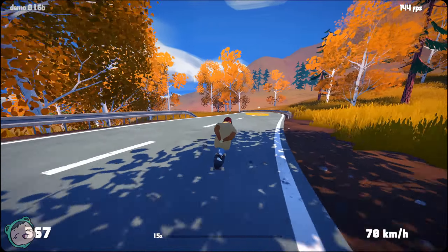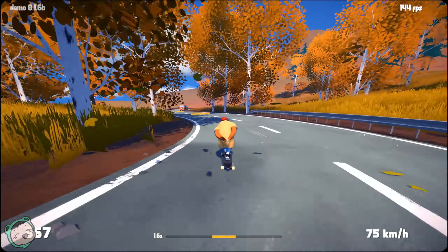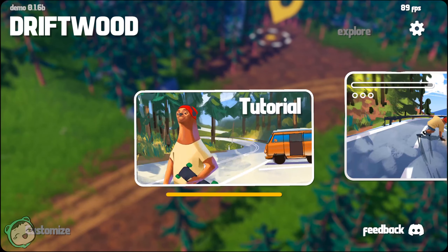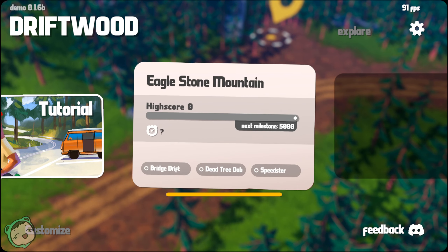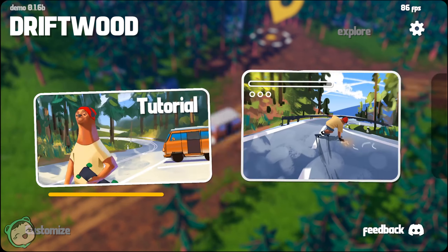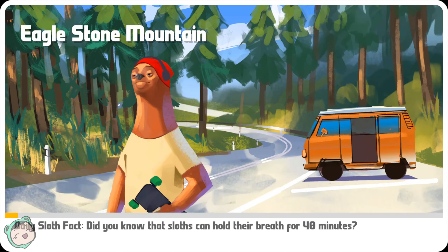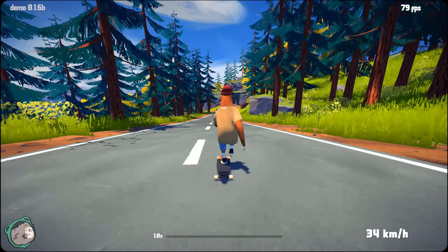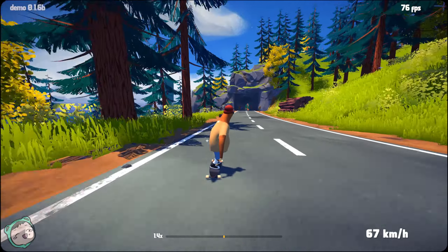Let's actually try this one more time. Now that I know we can lean and try to get more speed that way. I hit some gravel — that didn't help. Let's go back to the main menu. That was the tutorial; this is a real level now. I still don't know what the milestone is for the demo, but I'm going to assume it's going to be for unlocks. There's Bridge Drift, Dead Tree Dab, and Speedster that we can unlock, I guess.